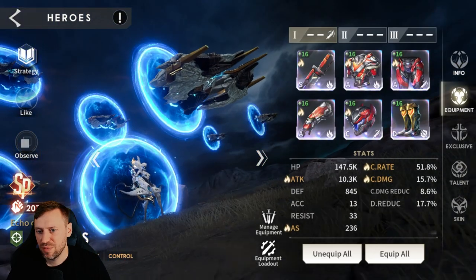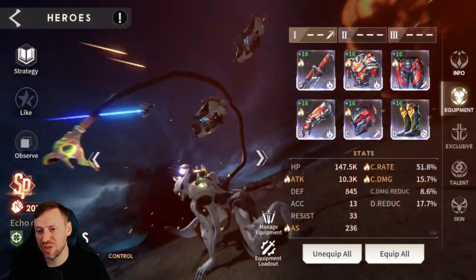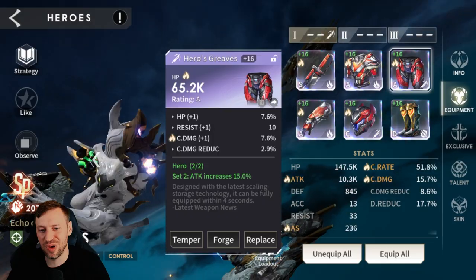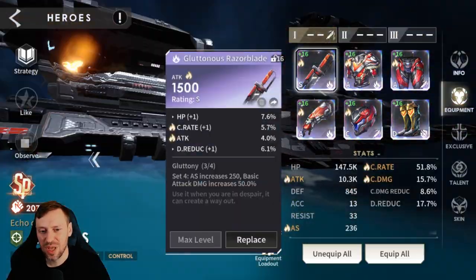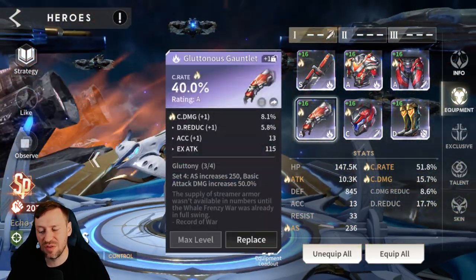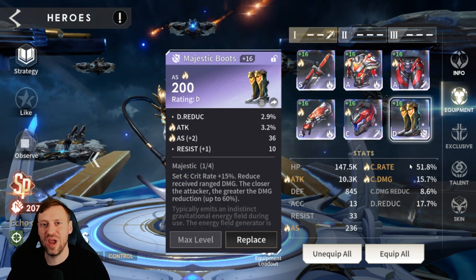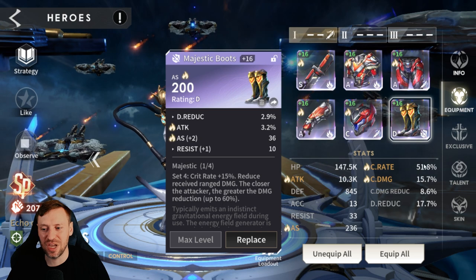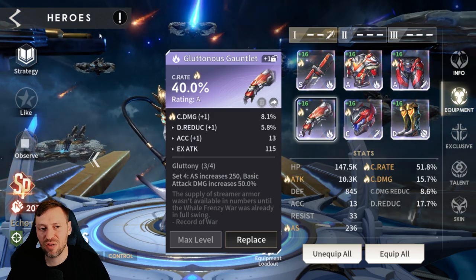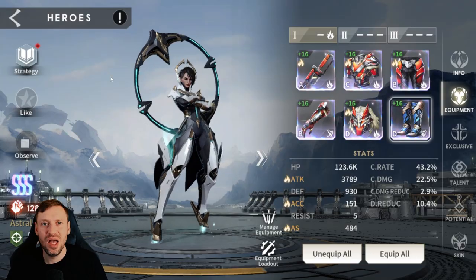We're lucky to have Artemis on the account. She's not particularly strong at the moment - 236 attack speed, and we'd love to get her into four pieces of Gluttony; we've only got a Heroes set on her. You want crit rate, attack speed, crit damage, and attack. We've got crit rate on the gloves because in early game there's no point having 100% crit damage with only 10% crit rate - you get no benefit. Once we're further into late game, we'll swap out for crit damage.